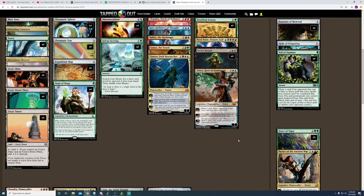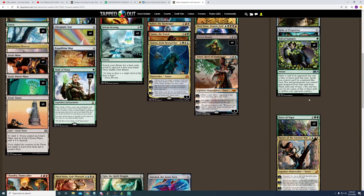Speaking of the card draw thing I just mentioned — Fountain of Renewal helps with card draw, so does Relic of Progenitus, along with Veil of Summer. This deck is drawing a lot of cards, and Teferi, Hero of Dominaria is a way to capitalize on drawing those cards.